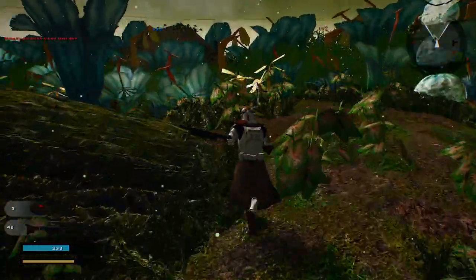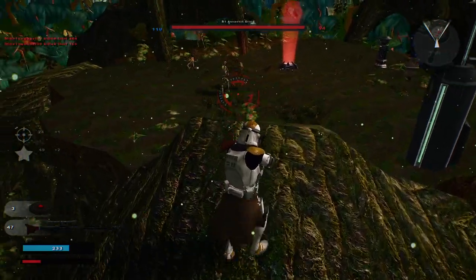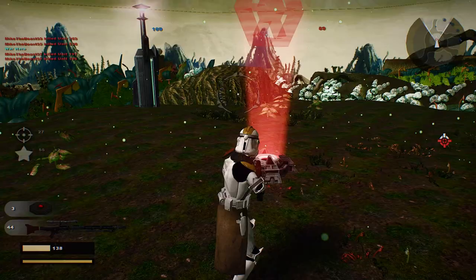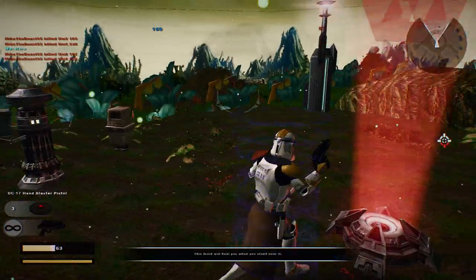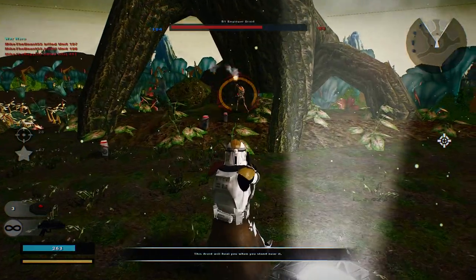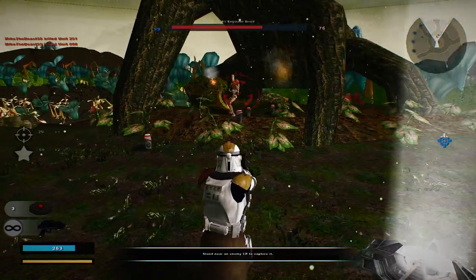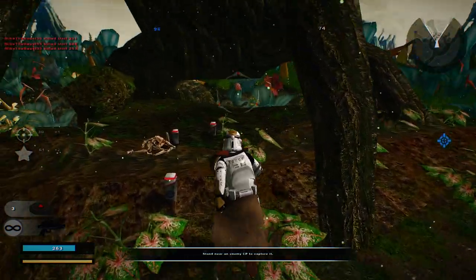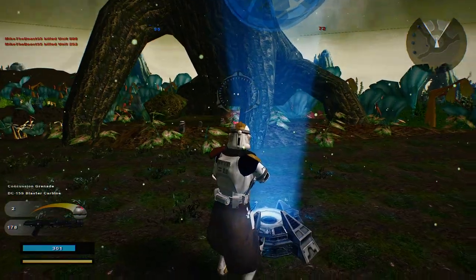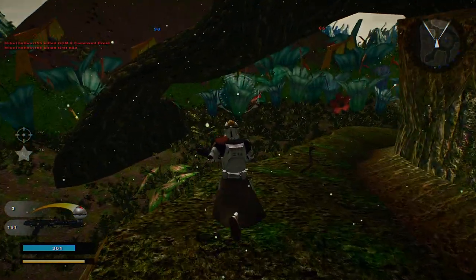Let's see if we can go around here and capture the command post up here, using only a sniper unit. Looks like you've got this down. Got one. You just want to go down the normal way? Be my guest. That's another command post under Republic control. Alright, clone medic. They don't want to come up here because they saw the mine — very smart thinking.